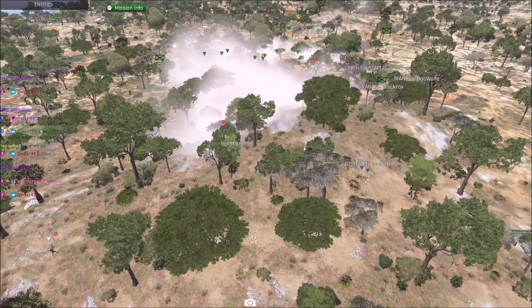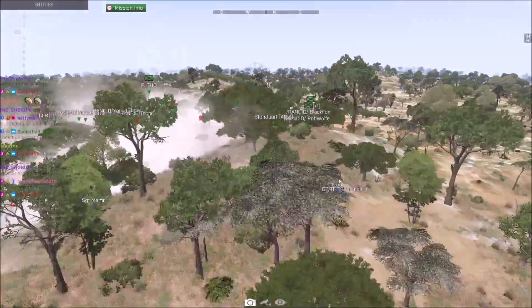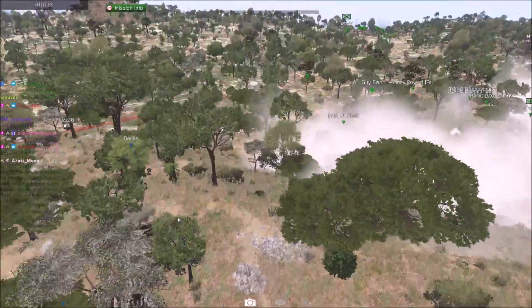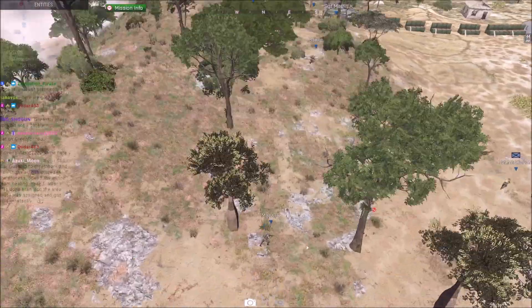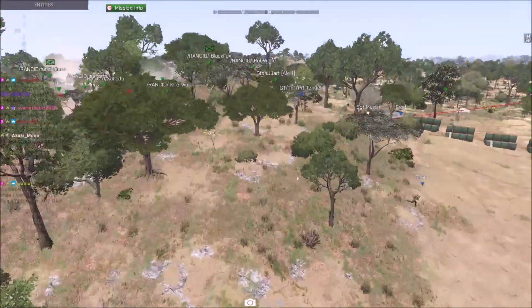Green Four is going to get right on top of these positions and close the CQC — and we'll see that advantage. Most of these guys look like they have a 416, so it's fine. I was going to say the full auto of Green Four versus the single shot of the L1A1s that Blue Four has, but looks like most of the L1A1s are gone except for a few.